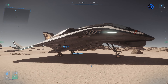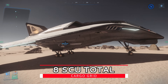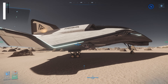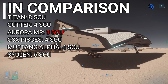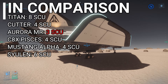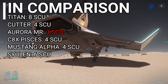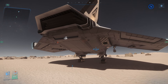Going into other things this ship can do: it carries 8 cargo, which I'll show you in the back in just a second. The other ships: Cutter at 4, Pisces at 4, Mustang at 4, the Cetelin at 6, and the Aurora at 3. So this ship carries the most cargo. If you're looking to start an early cargo career and don't want to spend over $100, this isn't a terrible option, especially since it can defend itself.